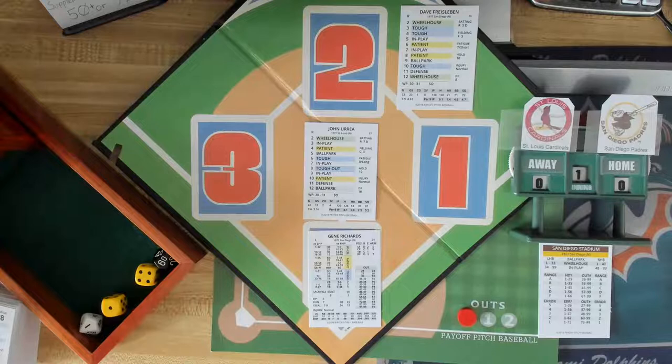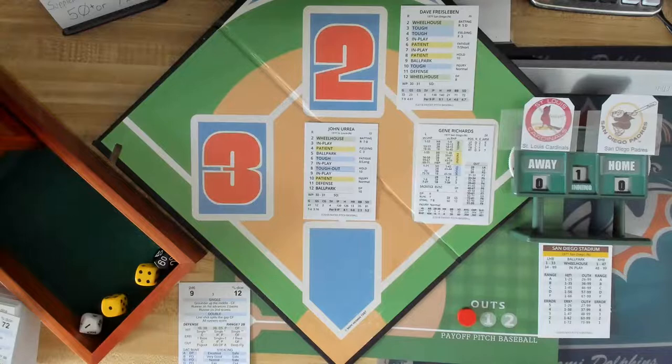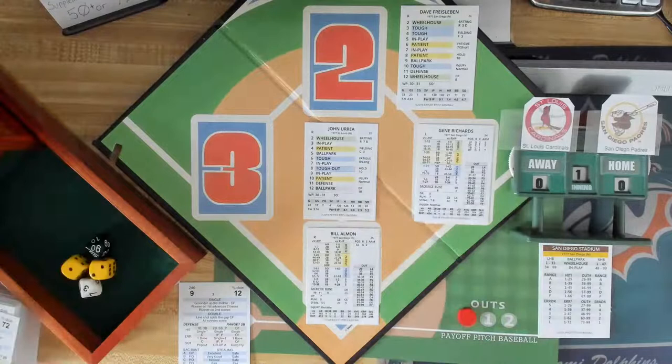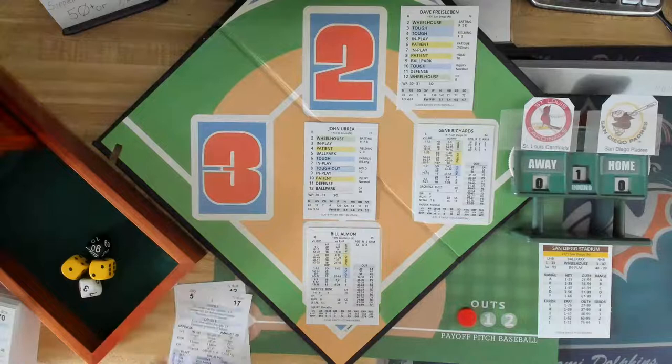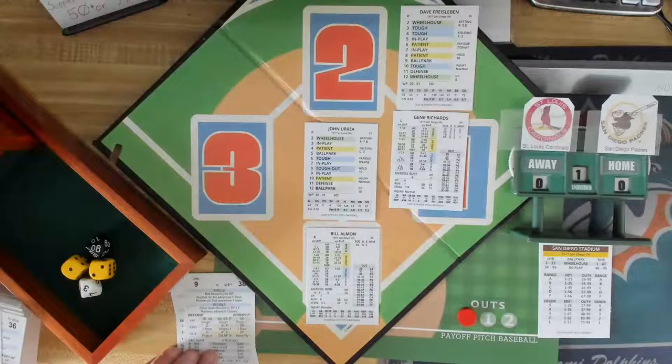That's a ballpark 61. Jack Murphy Stadium - pretty much a pitcher's park. In-play 12 - that's going to be a base hit for Richards, he'll go to first with a single. It brings up shortstop Bill Allman. He'll attempt to steal - his steal rating is a seven. Urea's double play hold rating is at 10. So it's zero to 90 for him to steal, and 17 - no problem. B-rated. Simmons is the catcher, he's a three. So it's a very good chance to get second base, and he is safe. Gene Richards on second with a stolen base.